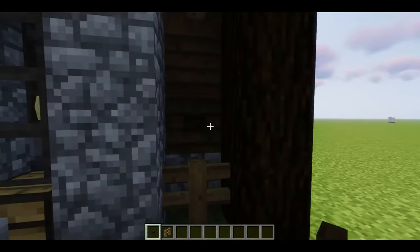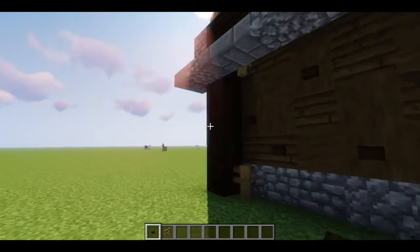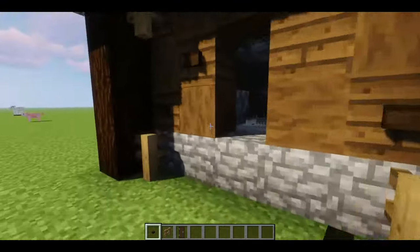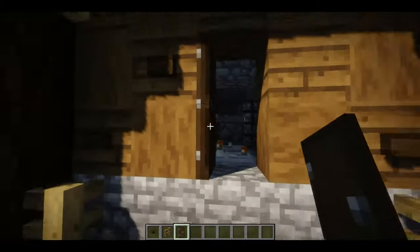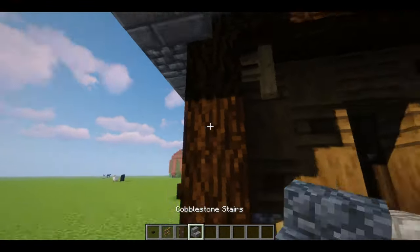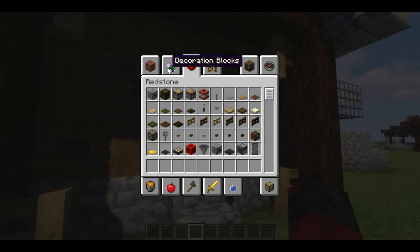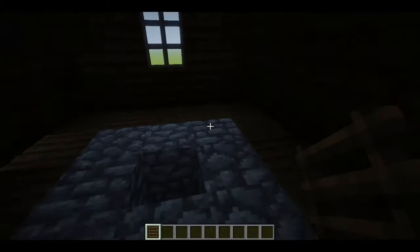I'm going to add some torches in here. Now we'll get that door and a dark oak door. I'm going to grab a cobblestone step just to get in. Now I'm going to grab a ladder, because in here what I'm going to do is get rid of that block there and put this ladder right here. So now we have access to the top.